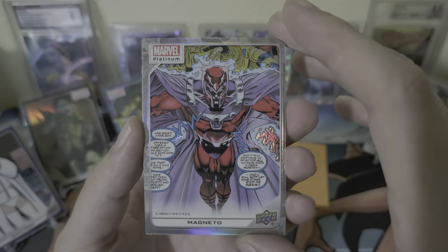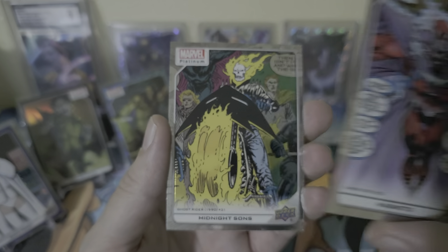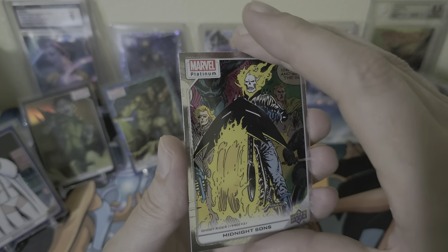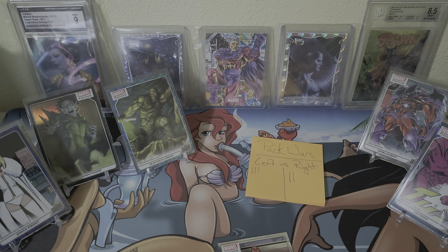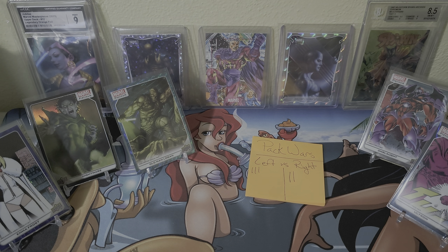All right, that's cool — Agent Venom, got Blackheart Blue Surge, Magneto rainbow — heck yeah, there we go. Wow, that looks freaking sweet. Got Midnight Suns Ghost Rider, and then to end it, Arno Stark Iron Man 2020.